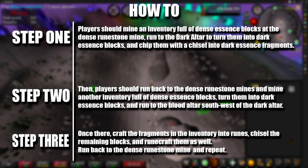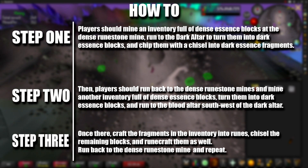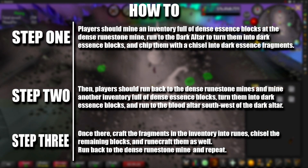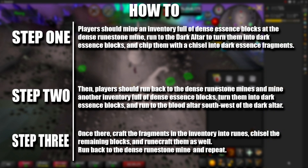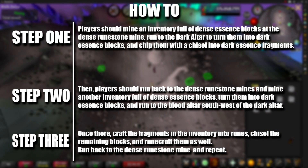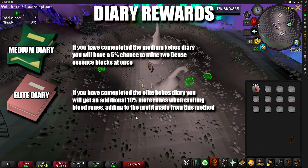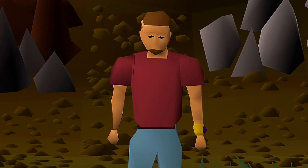After all that, run back to the dense runestone mine — this is where your Agility level comes in handy. With level 73 Agility you can take a shortcut to get back to the mine; otherwise you'll have to run all the way around past the dark altar and back through the second agility shortcut. If you've completed the medium Kebos diaries, you get a 5% chance of mining an extra dense essence block, increasing profit per hour. Completing the elite Kebos diaries grants 10 more blood runes per run, also adding significant profit.